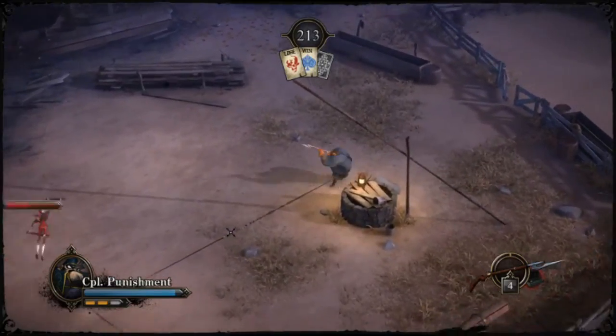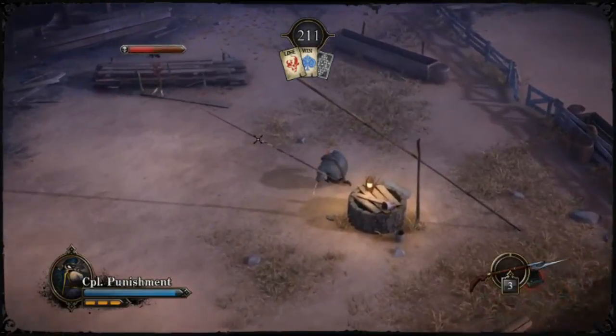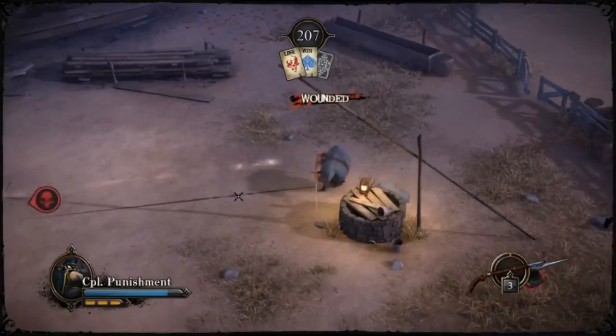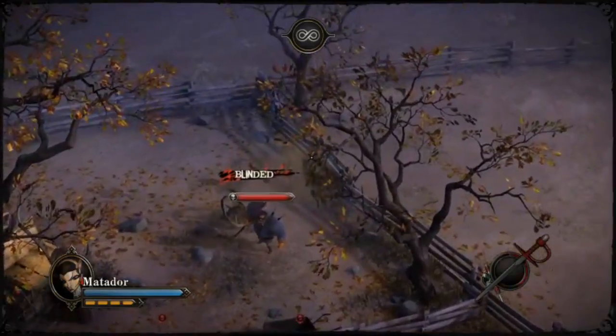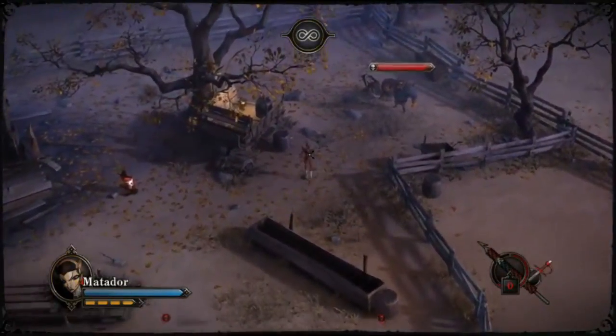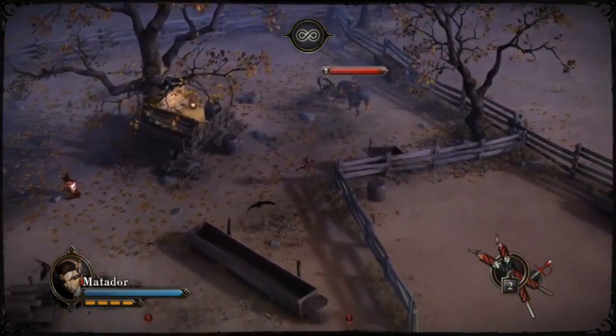I will do this by first discussing the combo, showing how it works, what the individual elements are, what limitations it has, and what to look out for in a match. Here you can see me playing against some static AI in practice mode, demonstrating the three elements — or actually two elements — of the execution combo.